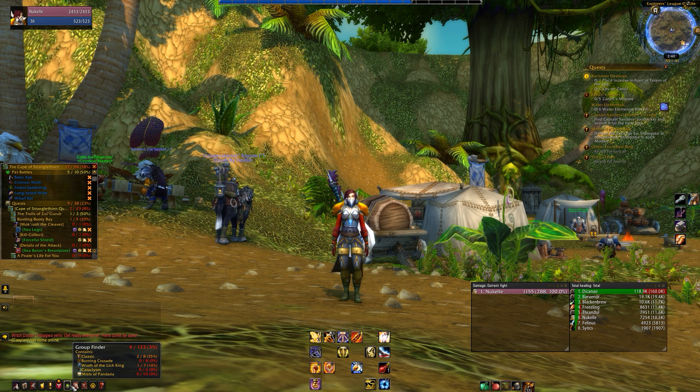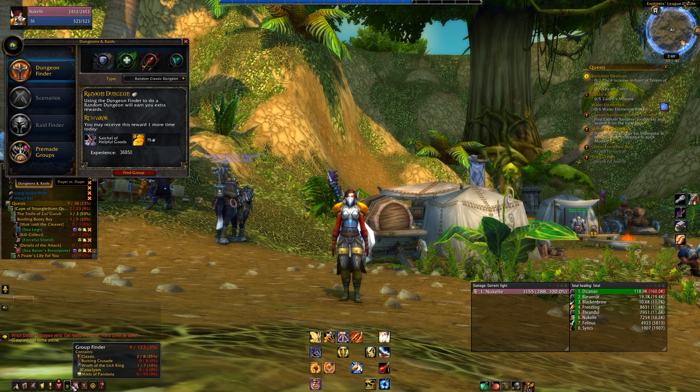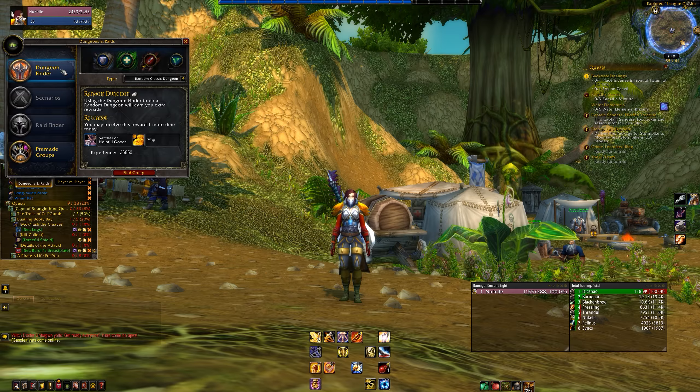Click the group finder and the dungeon finder should already be the default tab. Click the drop-down menu to determine what kind of dungeon you'd like to queue for in your leveling range. Don't forget to pick your role at the top. As a newer player, I suggest selecting a DPS role until you become familiar with these dungeons.